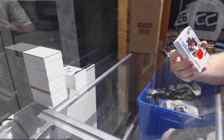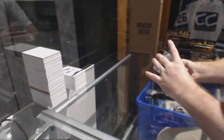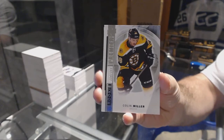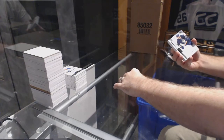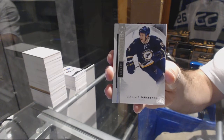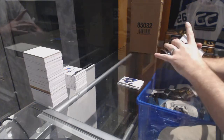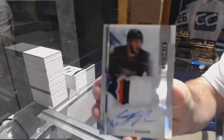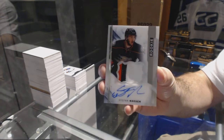We've got for the Ottawa Senators, Matt Twemple — rookie jersey. For the Boston Bruins, the /399, Colin Miller. For the St. Louis Blues, the /399, Vladimir Tarasenko. We've got a three-color rookie patch auto to /375 for the Anaheim Ducks — Stefan Noesen.